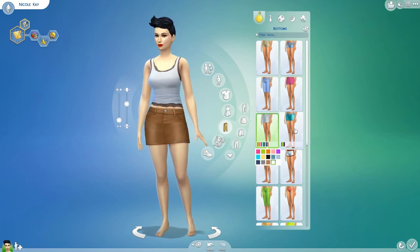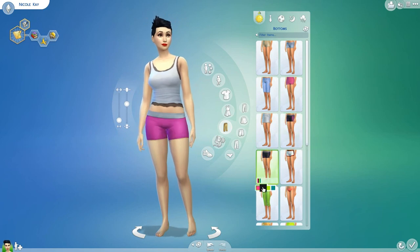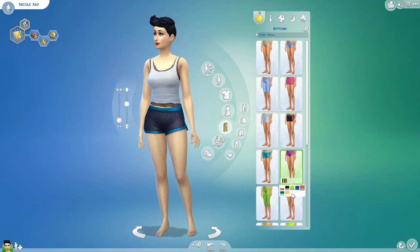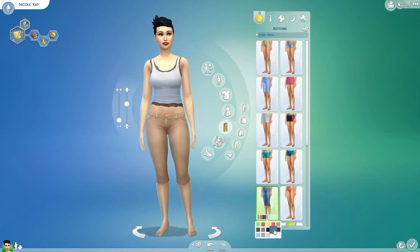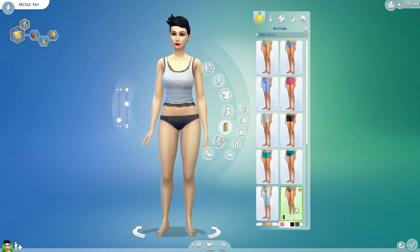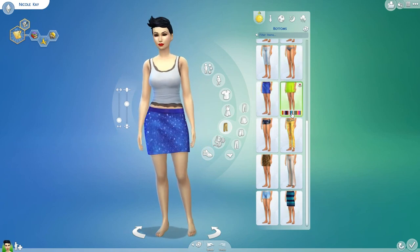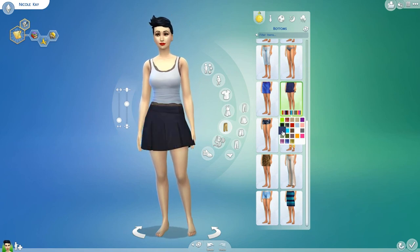Then we have a bunch of different lounge bottoms — stuff that I actually wear around the house or to work out in. These ones are my personal favorite lounge PJ type of bottoms, and some capris in a few different colors, and then some underwear, which actually works really well with certain accessories — I'll show you that when we get to the accessories section. This skirt makes me think of mermaid scales, and then we have a pleated skirt with some plaid patterns, which are cool.